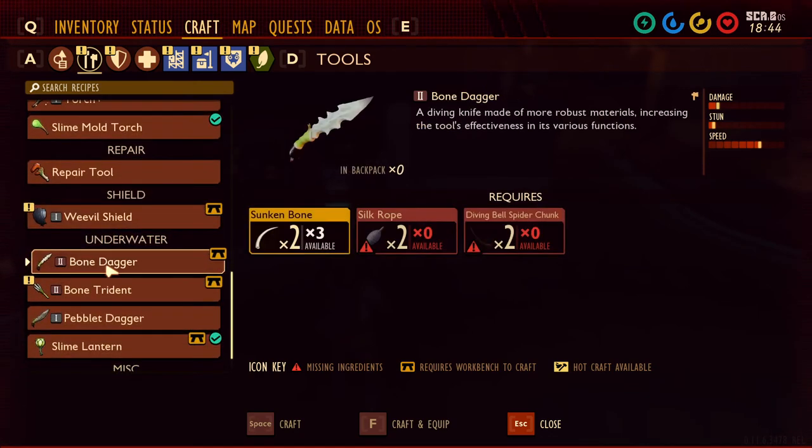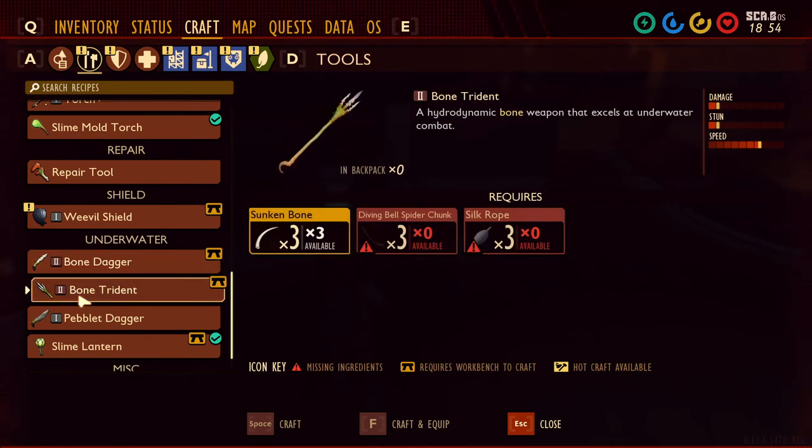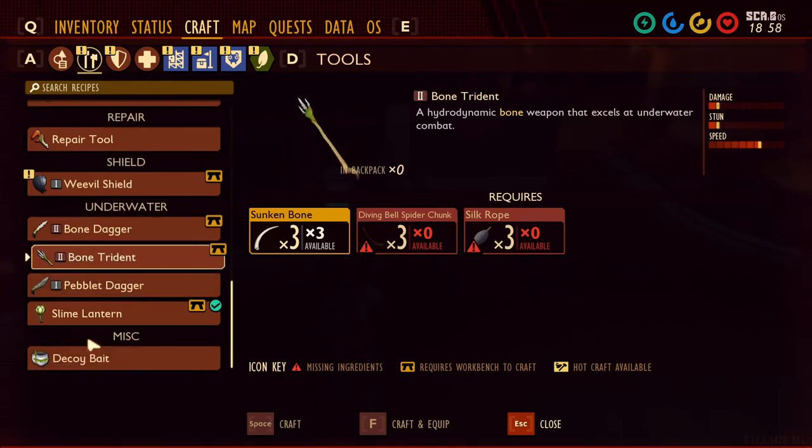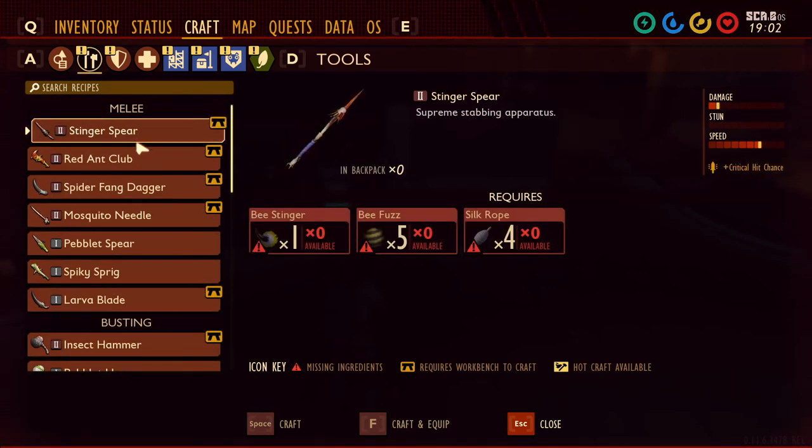We found something — bone dagger! A diving knife made of more robust materials, increasing the tool's effectiveness in its various functions. We have two diving bell spider chunks I think. Bone trident — a hydrodynamic bone weapon that excels in underwater combat, that's awesome! And stinger spear — we have a rotten one but if we can get some bee fuzz that would be really good too.